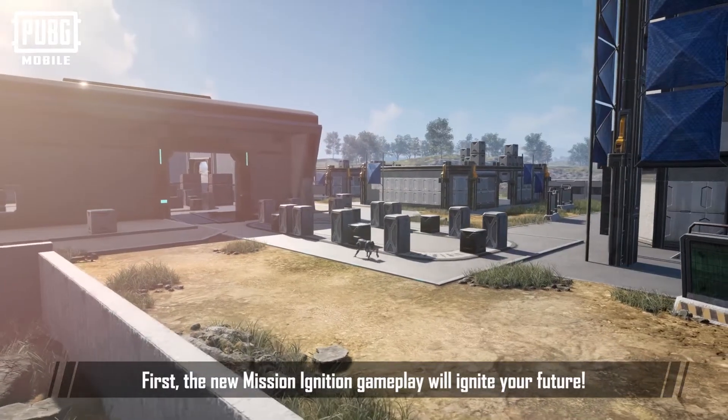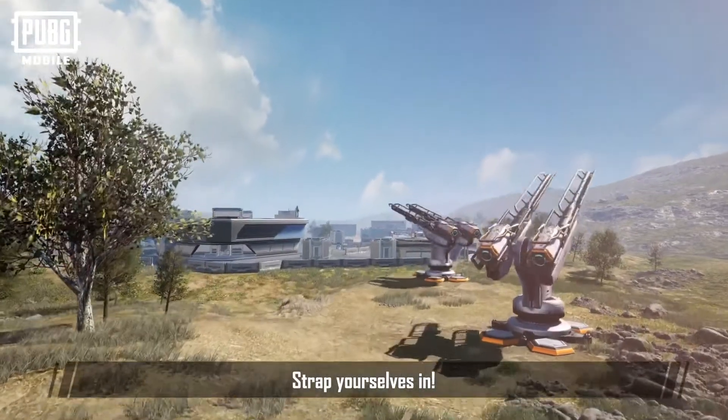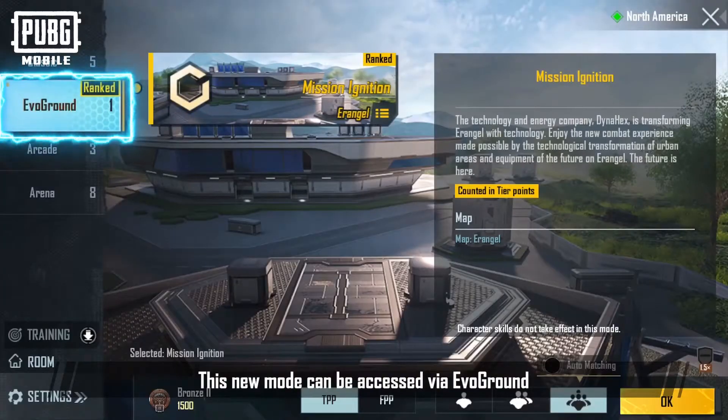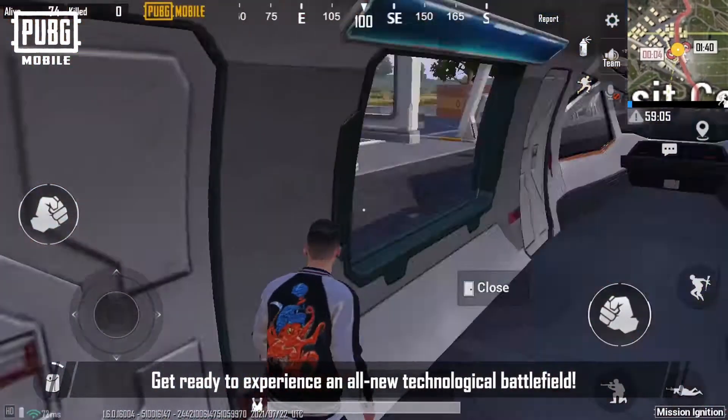First, the new Mission Ignition gameplay will ignite your future. Strap yourselves in. The new game mode can be accessed via EVO Ground. Get ready to experience an all-new technological battlefield.